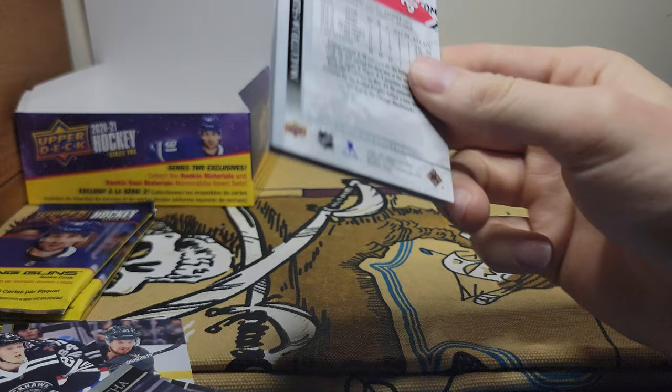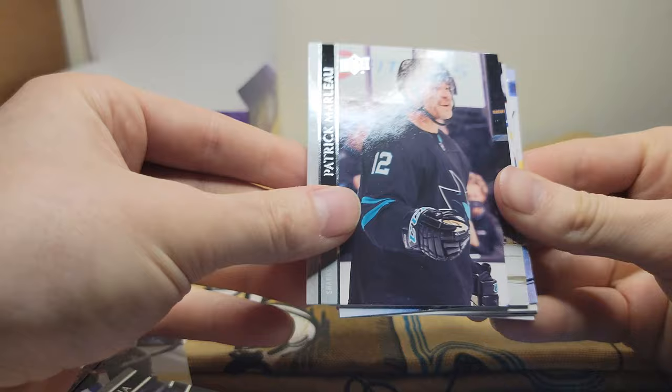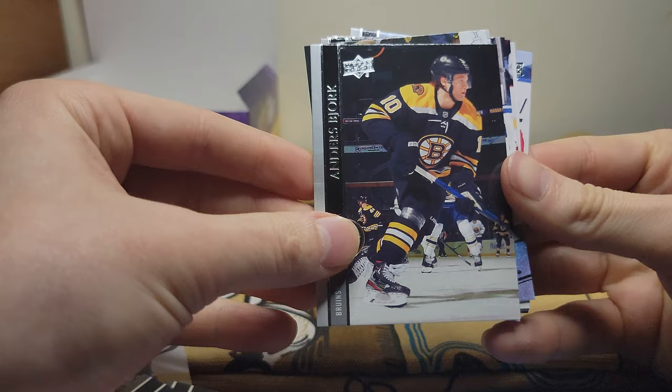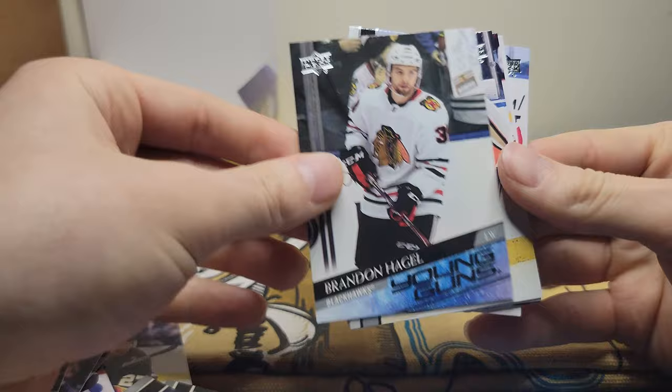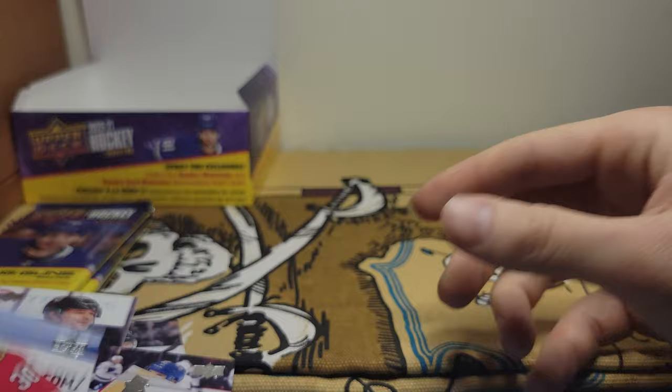I think I actually pulled a Ty Smith canvas Young Gun canvas in like one of the first boxes we did too, so fun times. Kael Morin looks like another Young Gun here, Patrick Marleau, Anders Bjork, Brandon Hagel — not a bad name either — Troy Terry, Victor Mete, Chris Driedger, and Malcolm Subban.